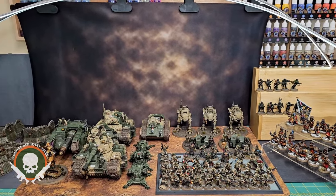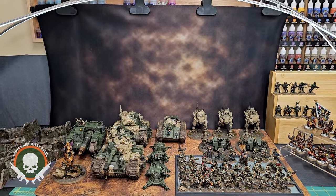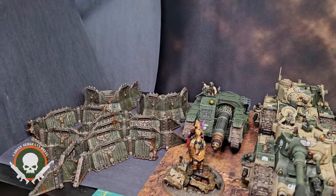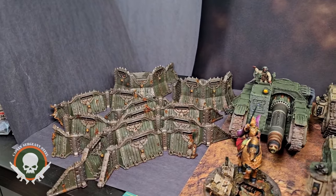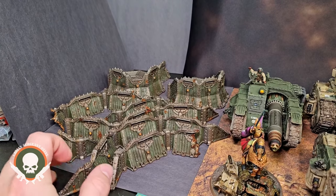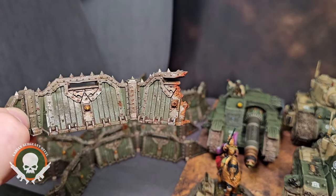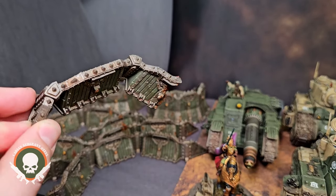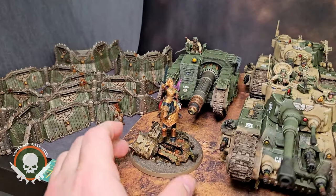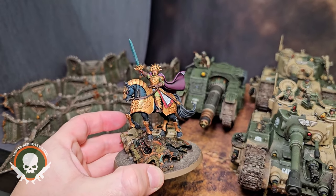In my defense, it's only a few infantry models aside from the Destroyan at the end. Let me go over it real quick. We've got all the new Guard releases, and with this came the bunkers — the new Aegis defense line. I painted this up using the Dirty Down Rust, loved the effect, and did some oil washes on that as well.